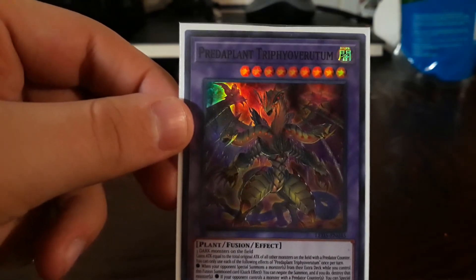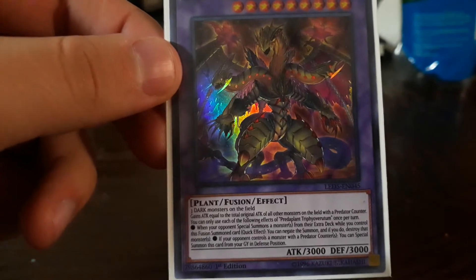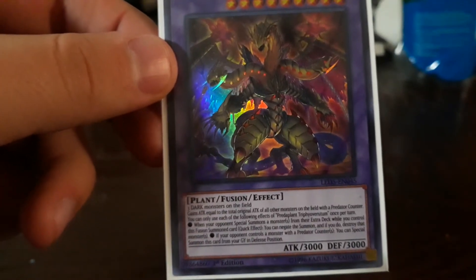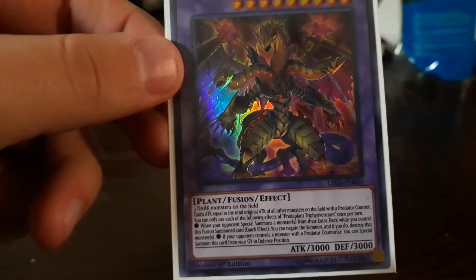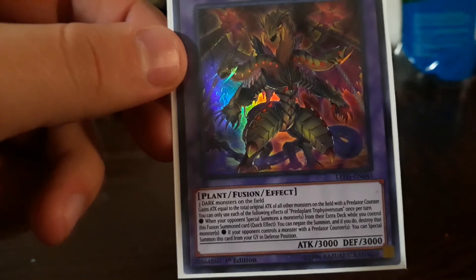The opposing monster controls a Spell Counter — especially current offense — and the opponent's special summon from the extra deck: if you control this, negate its summon and destroy it. Nice.